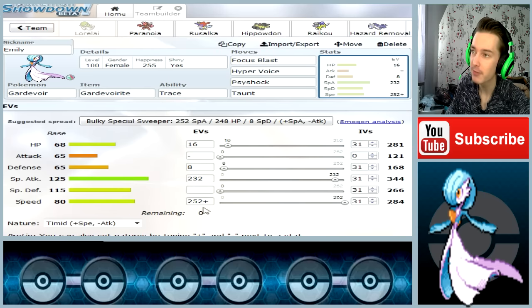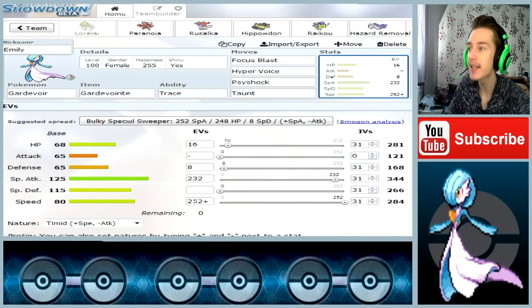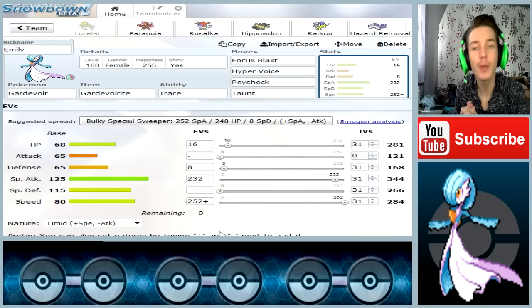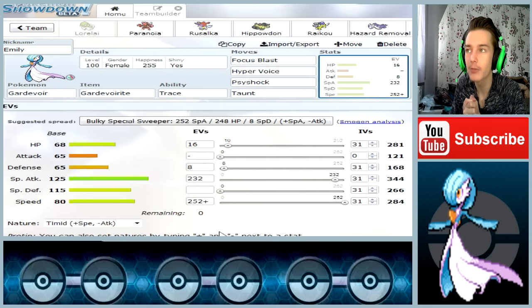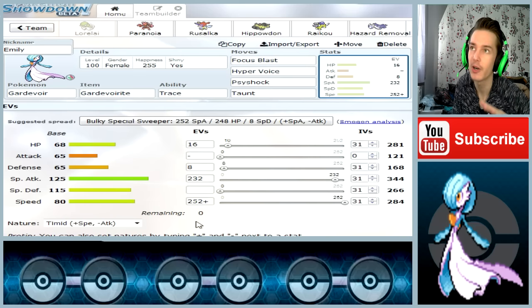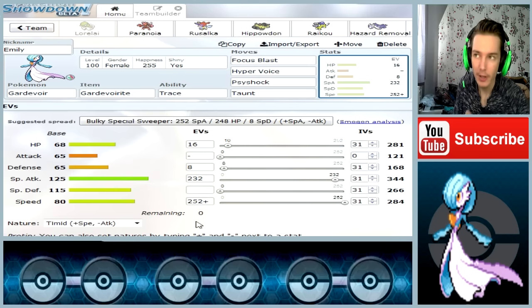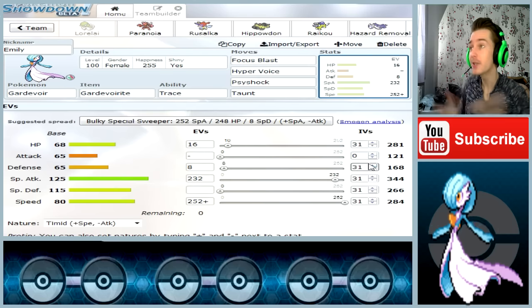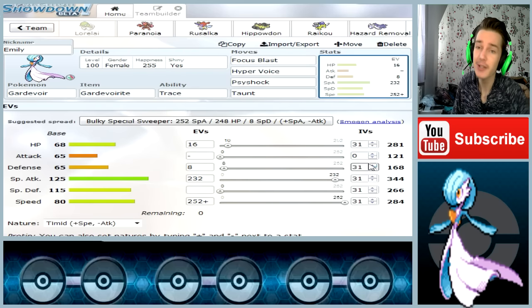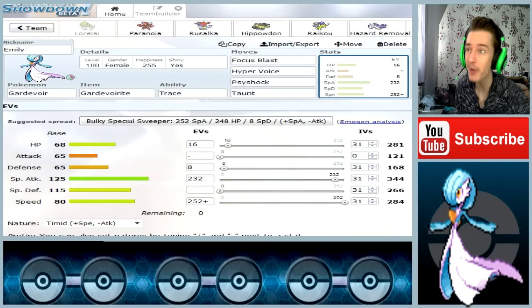Speed base of 80, and it has 252 EVs invested into Speed as well as a Timid nature, meaning its Speed will be higher but Attack lowered. That means it will be able to outspeed a lot of Pokemon — that's why Taunt works really well with Gardevoir, since it mostly outspeeds all the hazard setters in the OU tier. I really love this Pokemon. It's really fun to use, and it's a Fairy type, which are one of my favorite types.